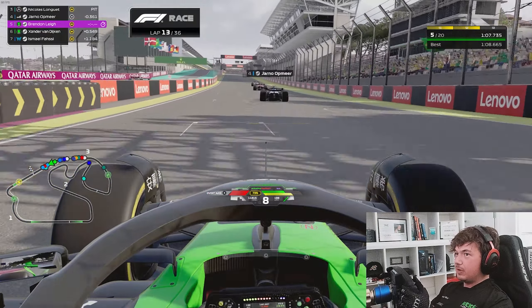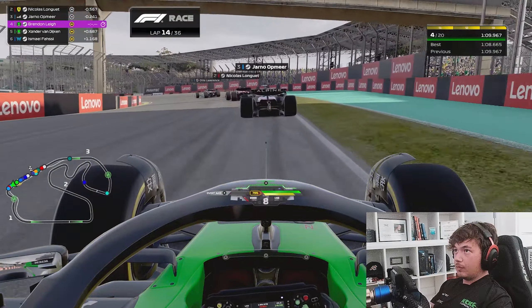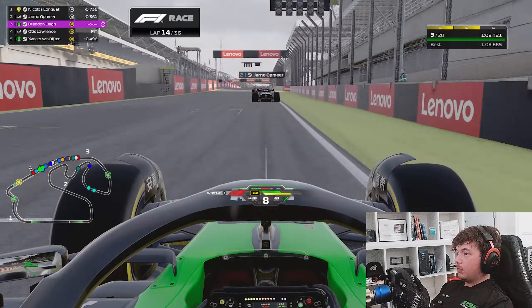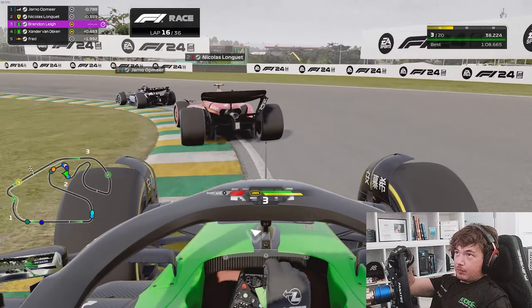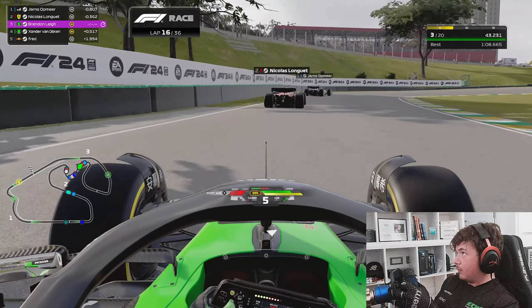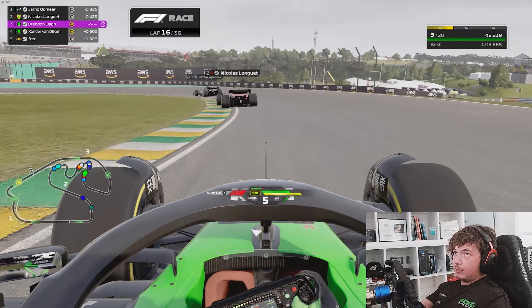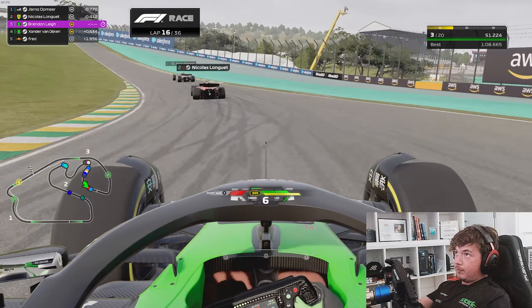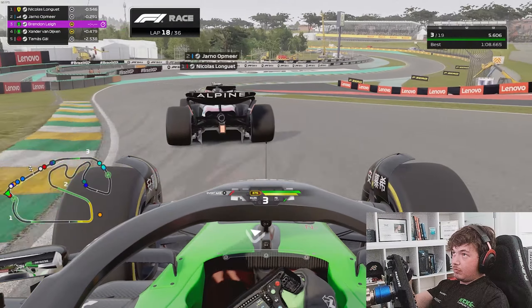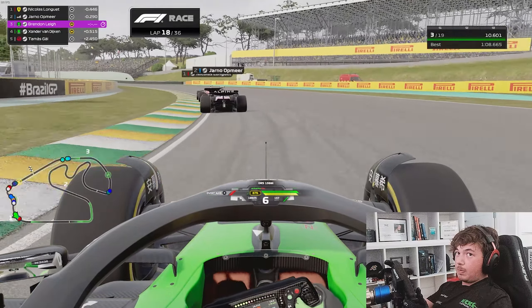Cars have started to peel off into the pit box. Two Mercedes on the same medium compound tyre strategy as us have decided to box ahead of this rain, as well as Otis. So we are up into P3 after starting P11 in this race — only 16 laps in, and it's looking very handy for us. The goal and objective now is to keep up with Yarno and Nicholas, save tyres as much as possible, and extend this stint until the rain comes so we can swap onto intermediates.